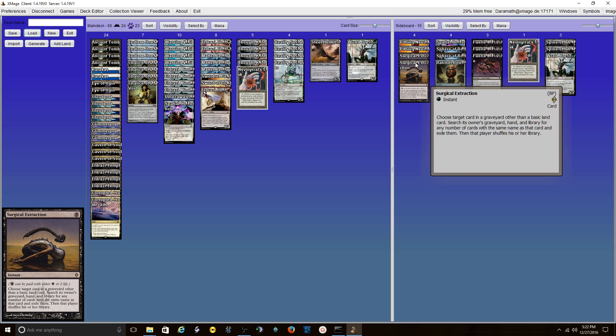2 Surgical Extractions — I wanted more turn-zero or possibility-of-turn-zero interaction with Black-Red Reanimator. This is also good against Dredge, can take away a Grave Troll or other stuff. I've brought it in more aggressively against decks where there were dead cards, and I was able to take away options they might have later down the road. I bring it in against Storm and similar decks.